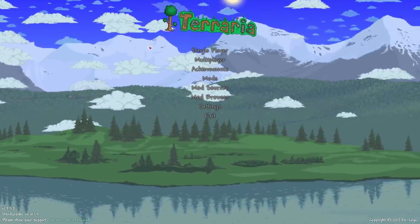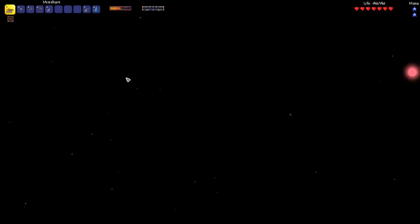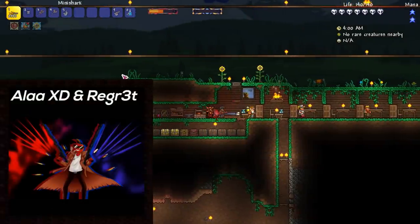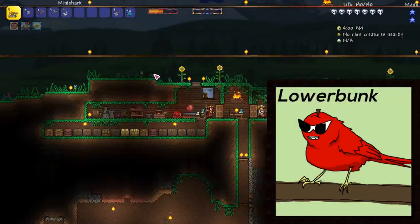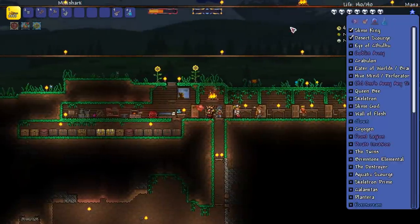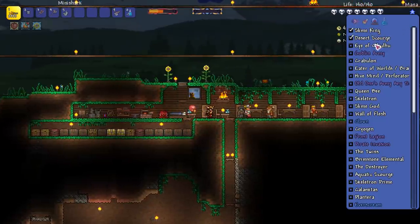Hey, what's up guys? Welcome back to Hardcore Terraria Calamity, the playthrough where I only have one life, which means every single enemy, trap, and boss fight could be the end of it. But we made some pretty great progress last time. We beat two bosses — if I open up the boss checklist, we've got the Slime King and the Desert Scourge. Next up is the Eye of Cthulhu.